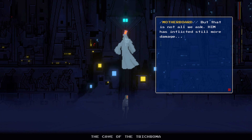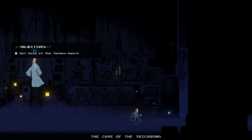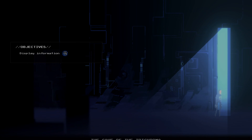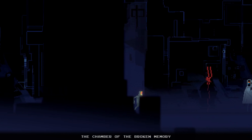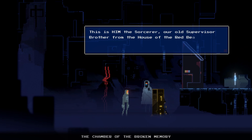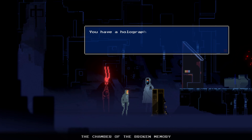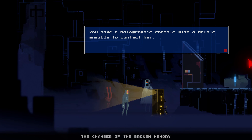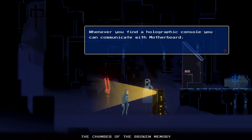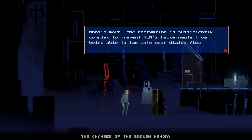You must go to the techno father's castle and claim the techno sword from the supervisor programs who forged it, to free us from the stallion menace. Him has inflicted still more damage. The chamber of the broken memory. This is him, the sorcerer — our old supervisor brother from the house of the red beam. You have a holographic console with a double Ansible to contact Motherboard, and the encryption is complex enough to prevent him's hackernauts from tapping into your dialogue flow.